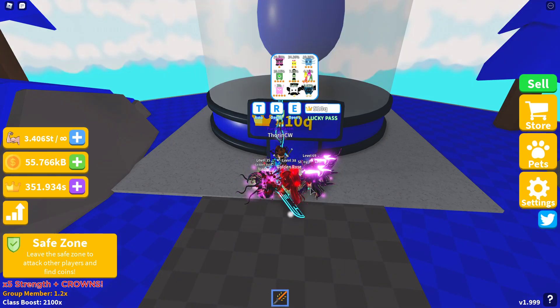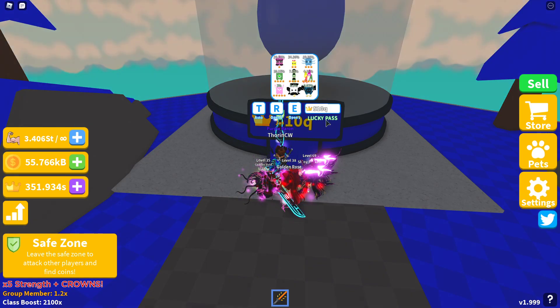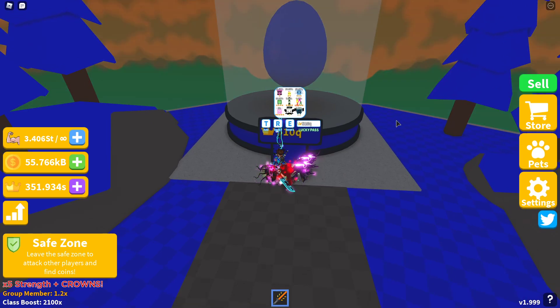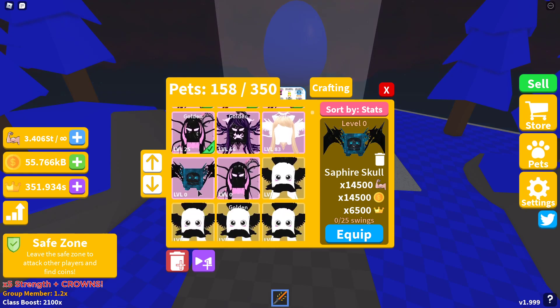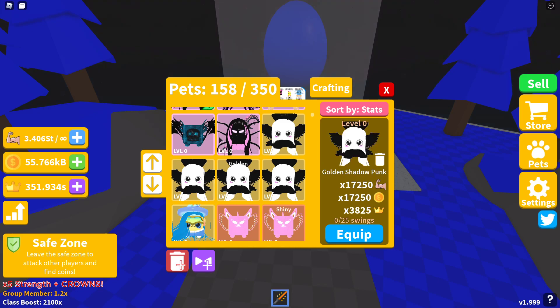Hi guys, I'm back from doing some off-screen hatching. I've unlocked all nine pets from the new island — it did take quite a bit of time to hatch the dual moon pet. The void shadow from the previous island was 14,000 strength and coins with a 6,350 crown multiplier. The new pet is the Sapphire Skull, giving 14,500 strength and coins and 6,500 crowns — an increase of 500 per strength and coins and 150 for crowns.